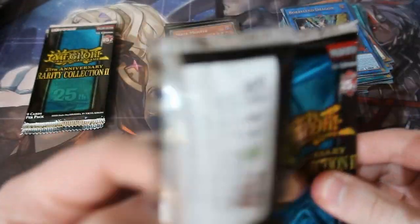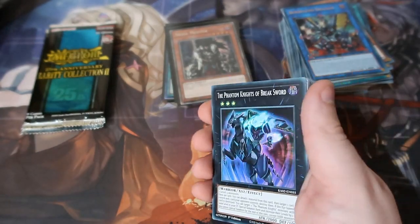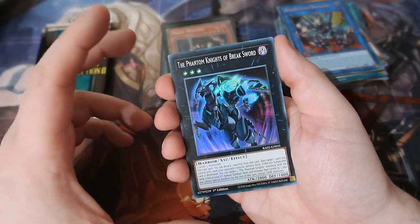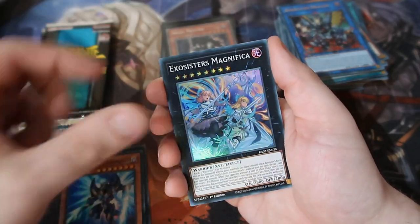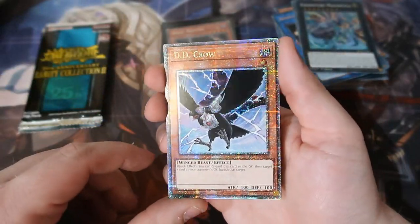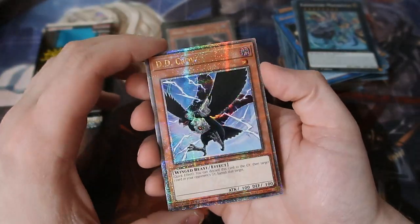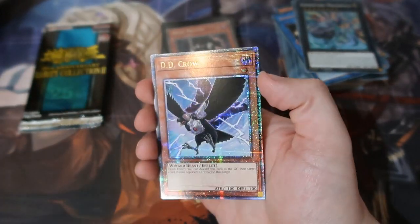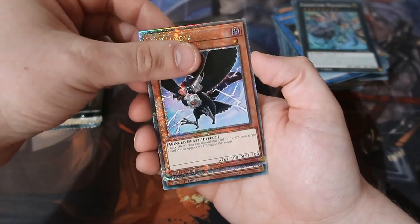We have not pulled a single Access Code Talker yet, people, so he must be a very, very hard one to pull. And also for SPM Masquerade — we haven't pulled her yet either. Exosisters — oh! A Sentry Rare Diddy Crow! Oh my god, that is so good! Let's go!